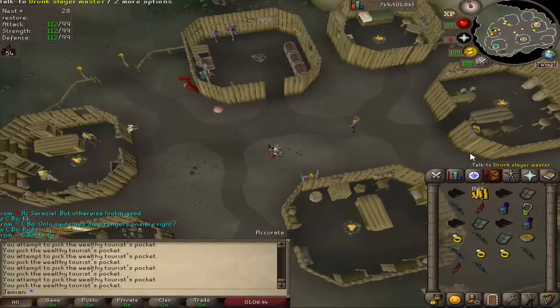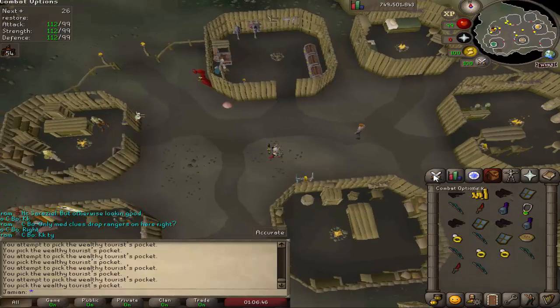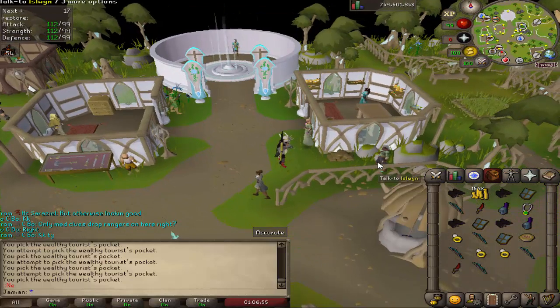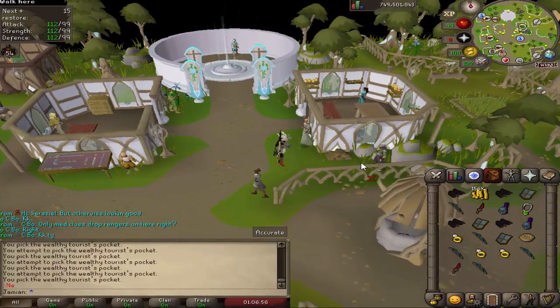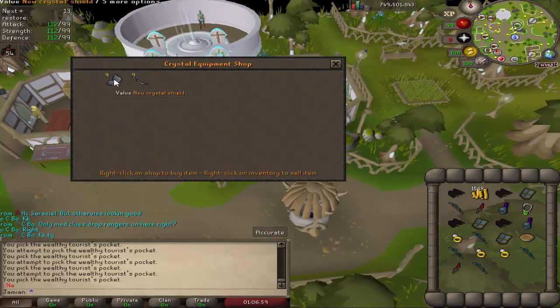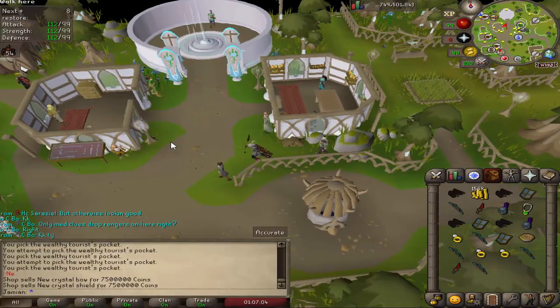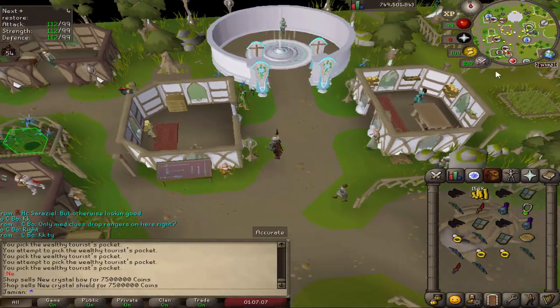Monkeys no longer drop ensouled heads at 100% rate. The crystal equipment shop was moved, and the price of items has been increased — it's now 7.5 mil. So if you want to get a crystal bow, just 7.5 mil. The chance of getting God D'hide from Hard Clues has been decreased, and you're supposed to get it from Elites — at least that's the hope.